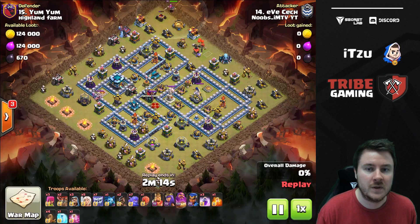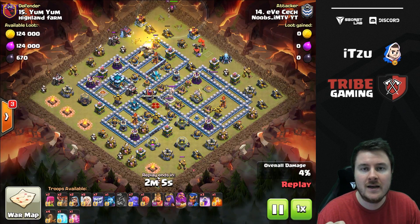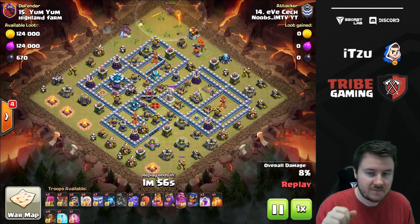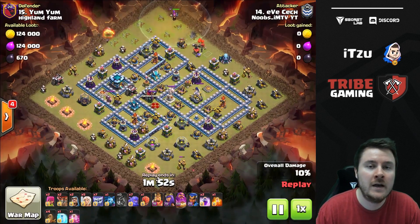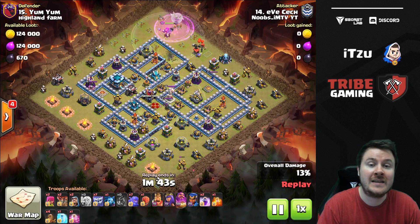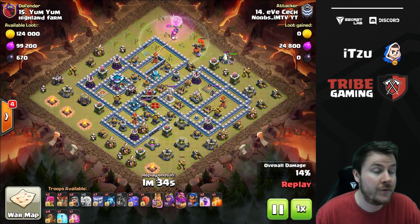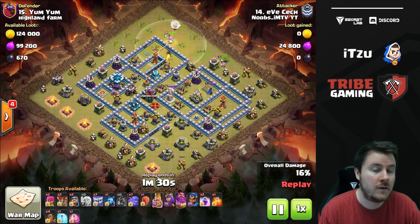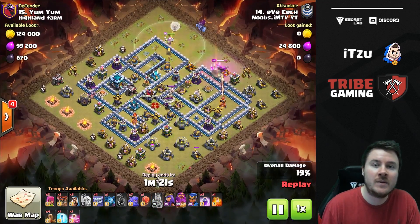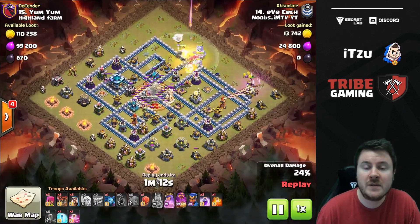Here's a yeti smash from Eve Check — let's check if the yetis can triple the base on their own. We start with a rage taking out the upper inferno tower, then use earthquake on the core to open everything up. The next step is funneling everything inside with your king. Now with four heroes, I should use proper names — the king is most of the time stealing the healers, which isn't as effective. You always want healers switching to troops because that's the biggest benefit, healing troops over heroes.